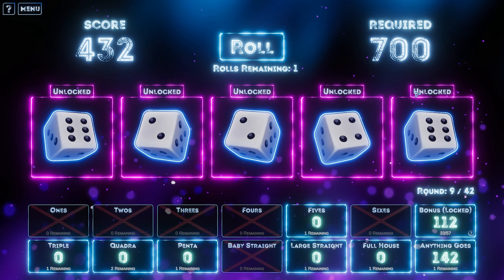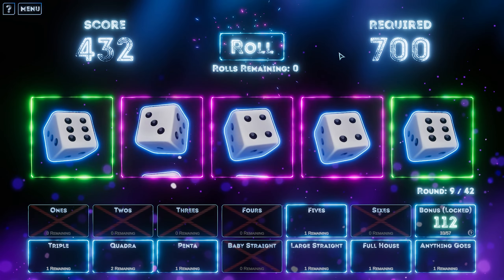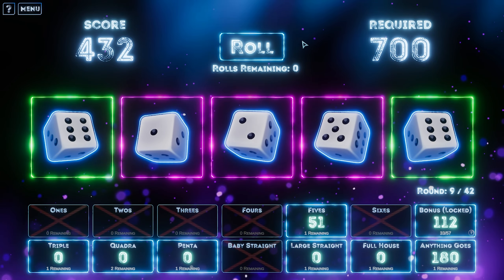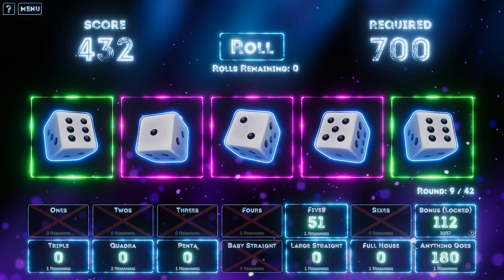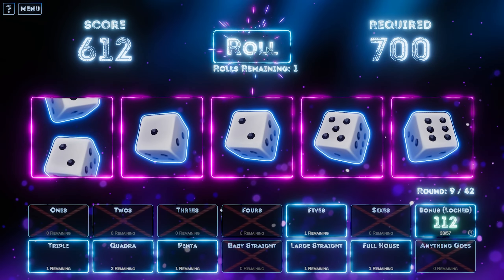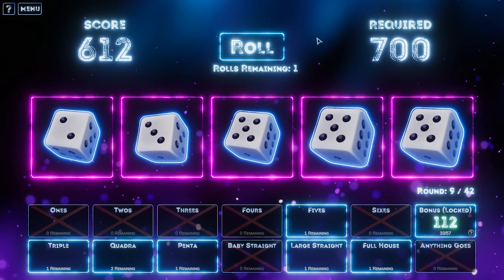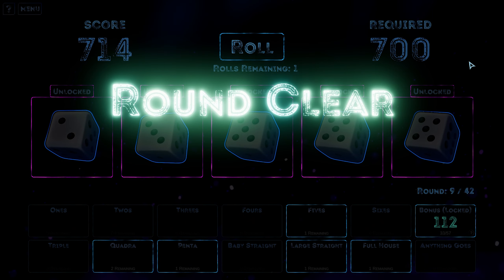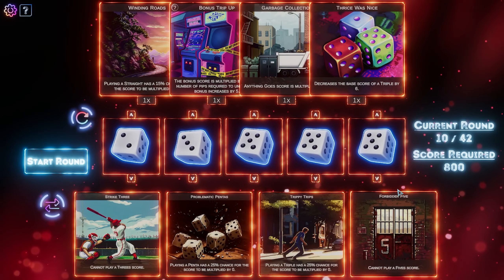I'm going to lock in the sixes. I'm going to put this in anything goes for 180. It's not too bad — we can do this. Triple — we made it to 700! I'm terrified and I now have to pick a cursed artifact.